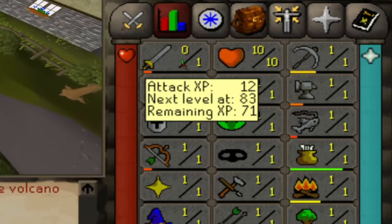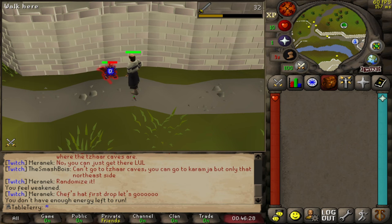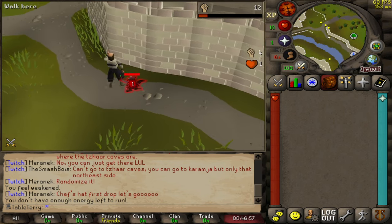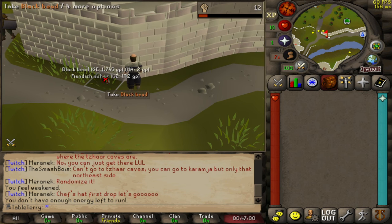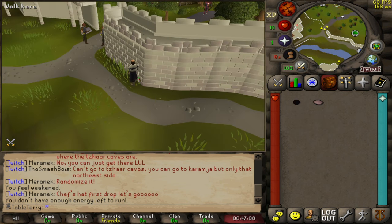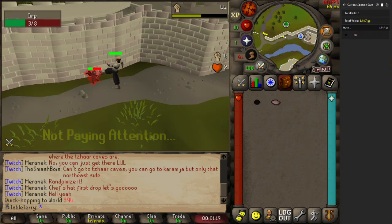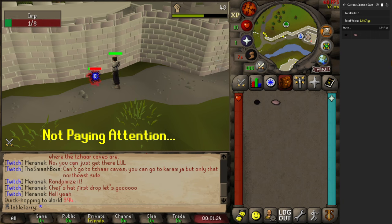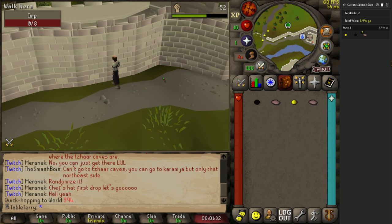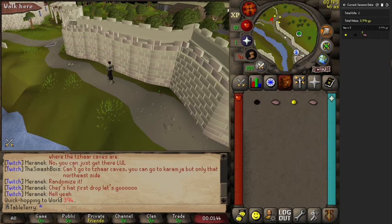I have zero attack stat. First kill, let's go! I'm getting so ripped right now. Our accuracy is horrible — we de-aggroed! Oh my god, a black bead on the first kill! That's really big — that's one of four! Back-to-back beads! There's no way! Third drop — a bucket! Things are looking up!